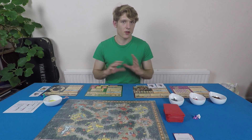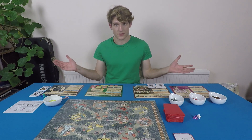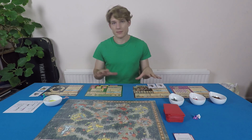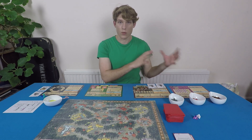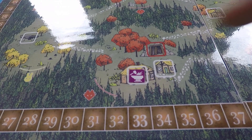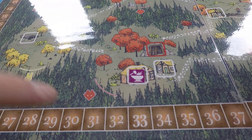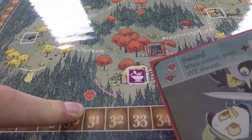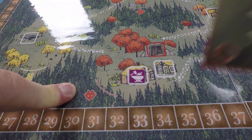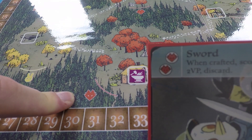The crafting cost is a selection of symbols belonging to the three animal nations — it doesn't include bird symbols because bird is wild, so you can use bird symbols for anything. Each faction crafts in a slightly different way but they've all got crafting buildings or some crafting mechanic. The Marquis de Cat builds workshops — if he has a workshop in a clearing, he counts as having a craft symbol for that clearing's type. Each symbol can only be used for crafting once per turn.